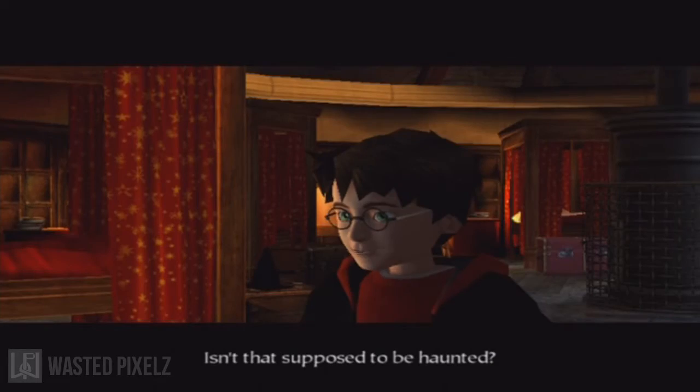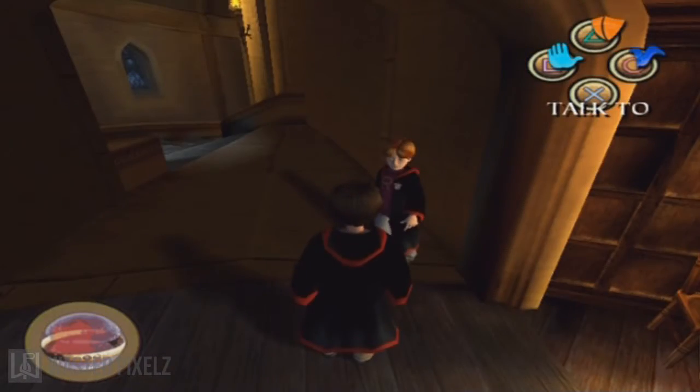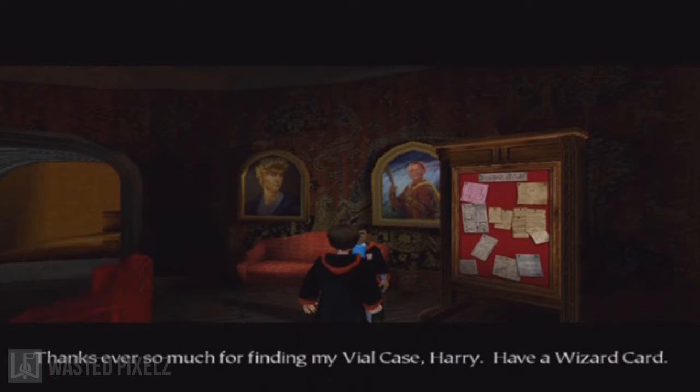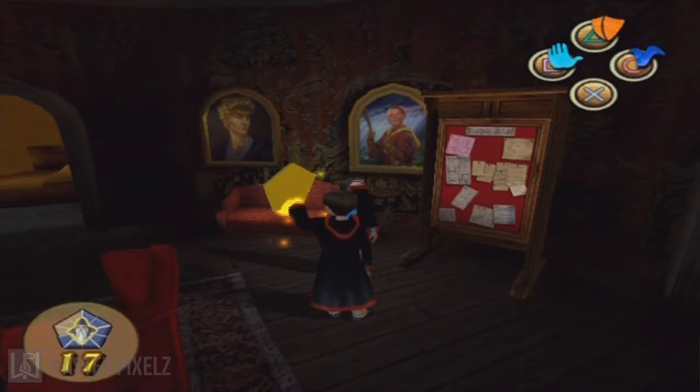Isn't that supposed to be haunted? I've already been in there. That should be easy enough to find. Apparently we've got to go meet Hermione in the girls' bathroom so we can figure out who the heir of Slytherin is - thanks ever so much. What is this? Hey, Harry, have a wizard card. I guess that case isn't something we could use.